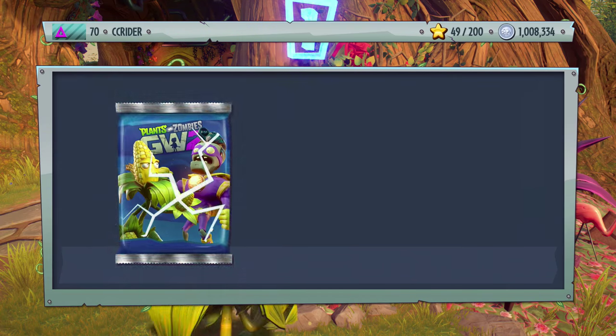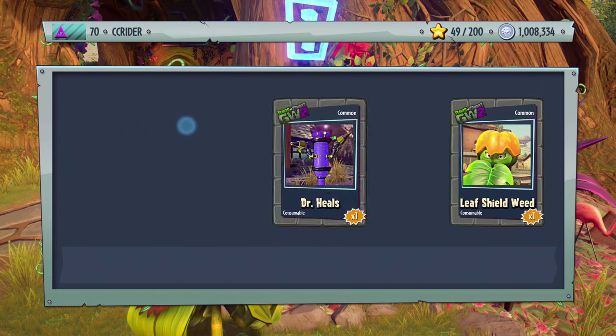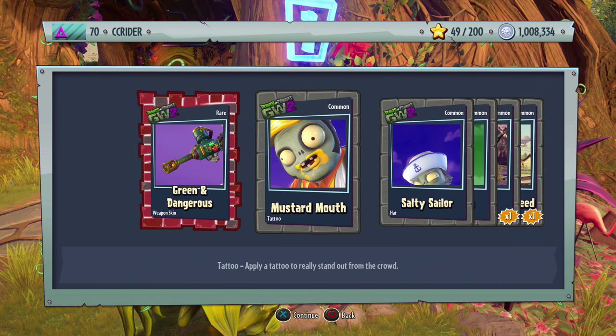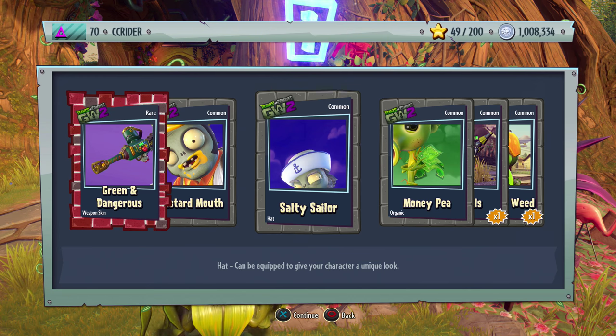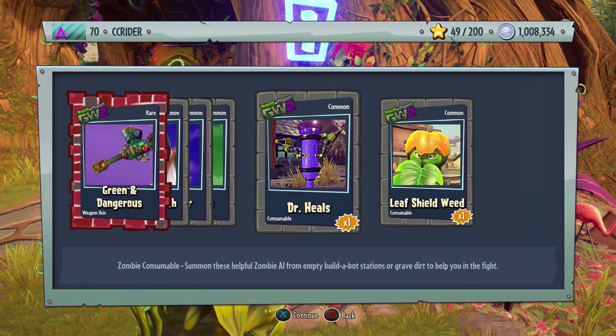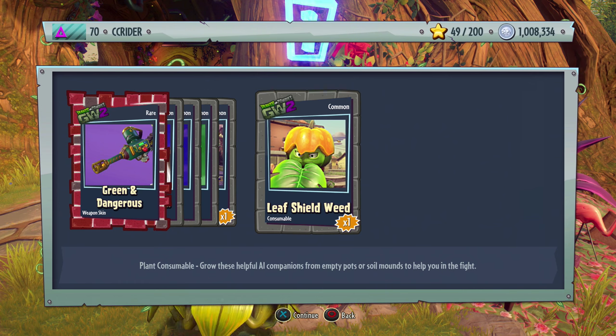Extraordinary pack number three: we got the Green and Dangerous, the Mustard Mouth, Salty Sailor — looks a little off-centered but okay — the Money Pea, which looks really cool, Adapter Heals, and a Leaf Shield Weed.